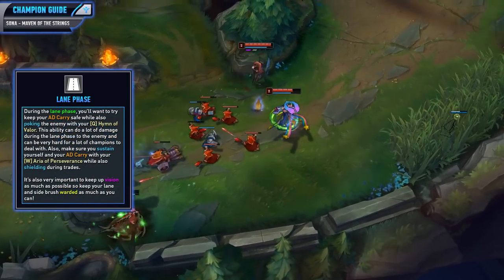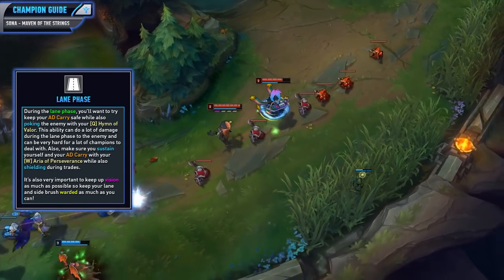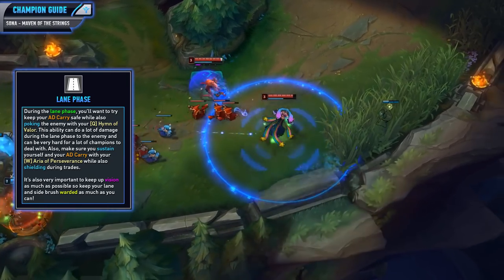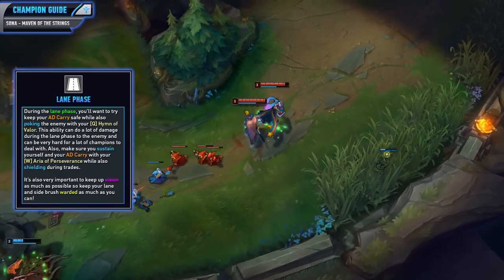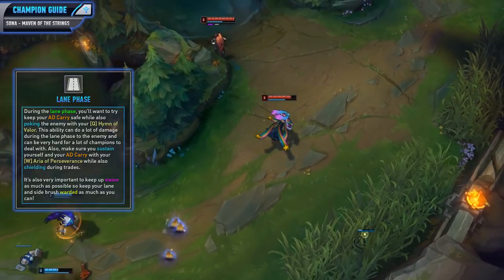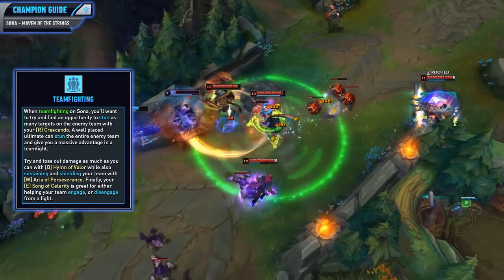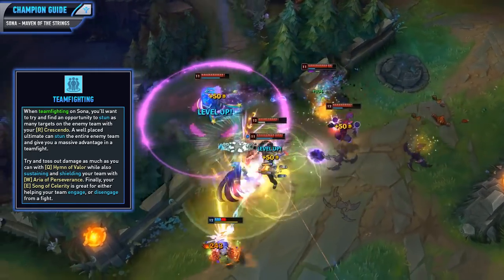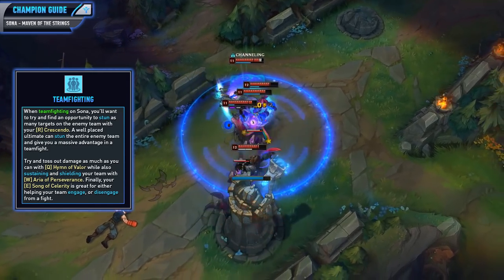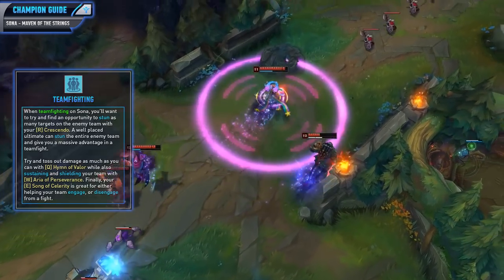During the lane phase you'll first want to try to keep your AD carry safe and poke the enemy with your Hymn of Valor. That ability can do a lot of damage during the lane phase and can be very hard for a lot of champions to deal with. You'll also want to sustain yourself and your AD carry with your Aria of Perseverance and shield damage during trades. Keep in mind that warding is insanely important — keep your lane warded as well as the side brushes if you are against poke champions sitting in them. When teamfighting, try to find an opportunity to stun as many targets as possible with your Crescendo. A well-placed ultimate can stun the entire enemy team and give your team a massive advantage. Toss out damage with Hymn of Valor while shielding and sustaining your team with Aria of Perseverance, and remember Song of Celerity is great for helping your team engage or disengage.